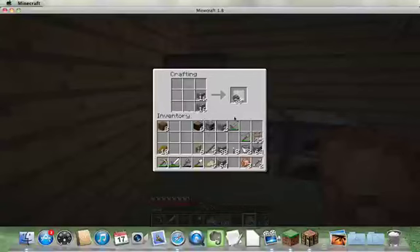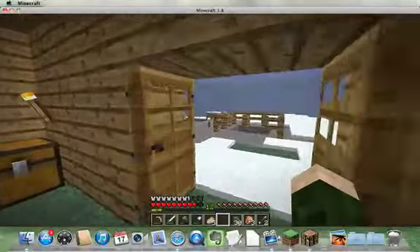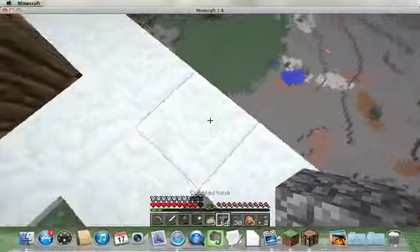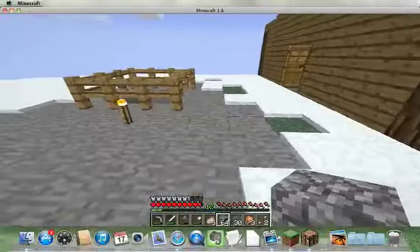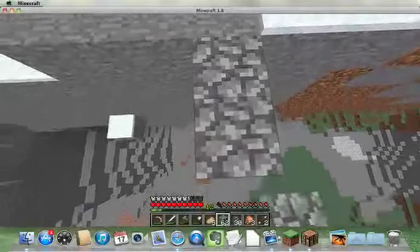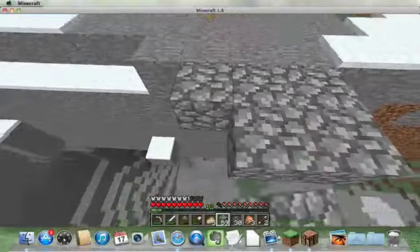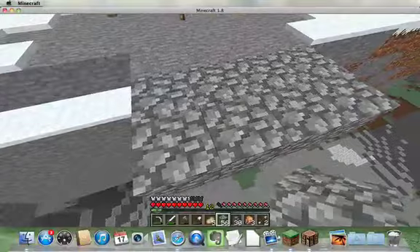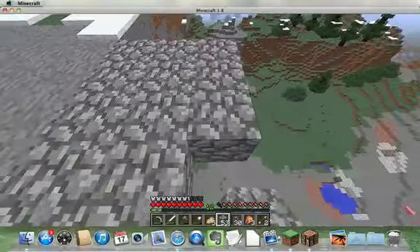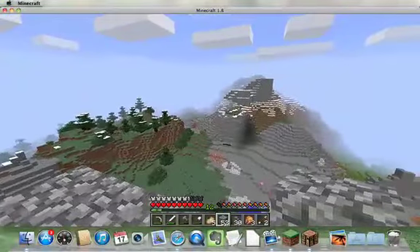Let's make a couple of those. And then I think we're going to bridge over to that place right there, because I think I could do something really cool with that. So let's do it right here. I'm going to bridge over here. This is going to take a lot of cobblestone. Oh well, that's okay. I'm going to bridge over here, and once I'm done, I'll be back.